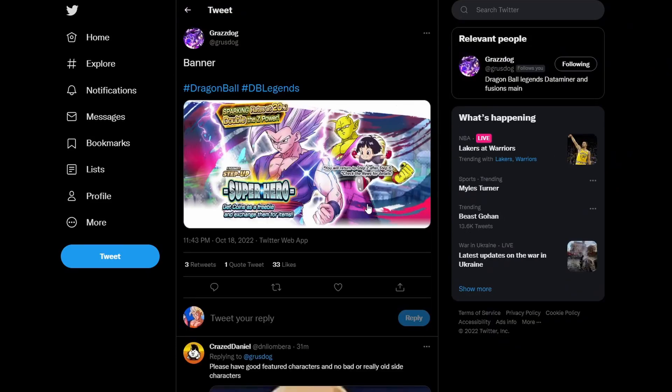I would definitely recommend summoning even if you're not a movies main or hybrids main, because you can easily throw Gohan in the leader slot on literally any team and he would work very well. It feels wrong not to summon since you're getting three new characters instead of just one or two. He's looking like a must summon. I'm personally going to summon and probably go decently deep. Drop a comment letting me know if you're summoning — hope you enjoyed the video, leave a like, subscribe, and have a great day!